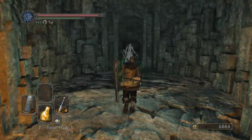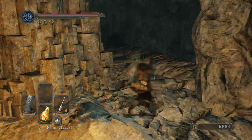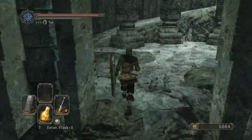Come up here and backstab that guy. Grab the treasure chest, but be really careful of the one downstairs — if you didn't see it in my last video, it's actually a mimic, so instead of opening it just go kill him.